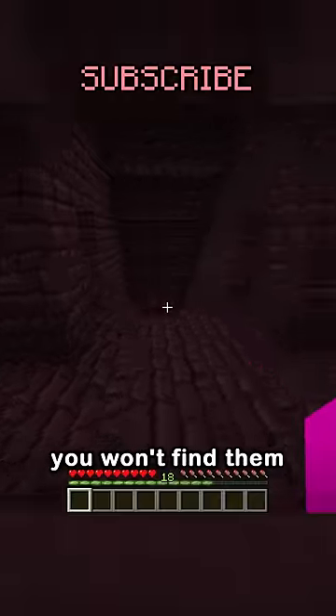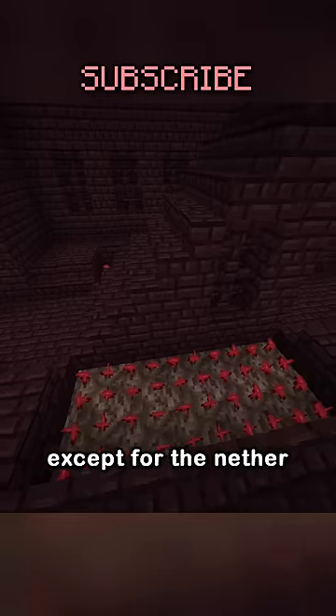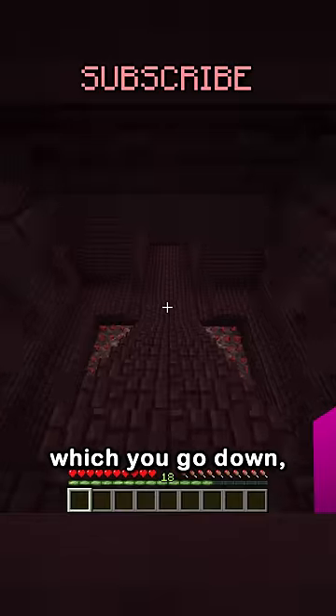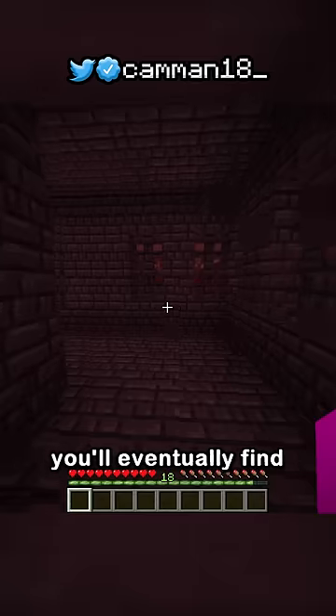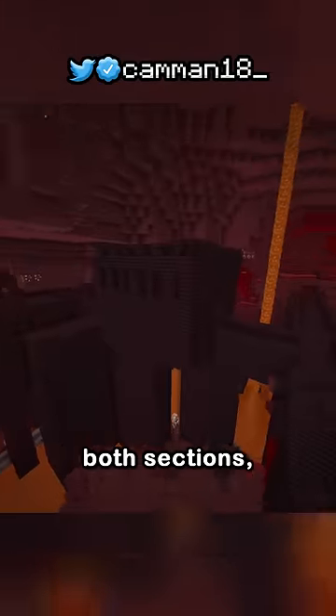So if you're looking for blaze spawners, you won't find them in the roofed section, but by going up all the stairs you see except for the nether wart stairs, which you go down and this way out of, you'll eventually find this room with a single lava tile which always connects both sections.